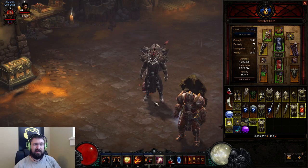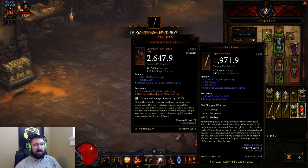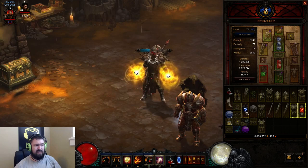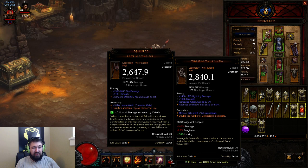Let's check out these Legendaries. We got the one-handed sword here — not too exciting. It's not a Thunderfury, right? But it is a new transmog for me, so that's cool. The damage rolls are bad, everything else is good. Got this shield here — the Defender of Westmarch. It's got five primary stats on it, but the base block was really horrible, unfortunately. And then this Legendary Two-Handed Flail — The Mortal Drama. That's really cool. I've been looking for those for a long time, and it actually has a really good roll on it. So you might see a new video from me really soon.